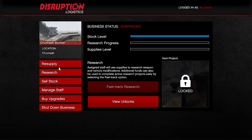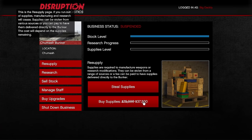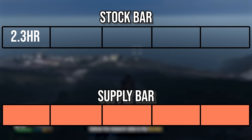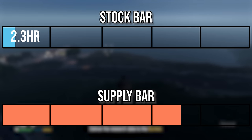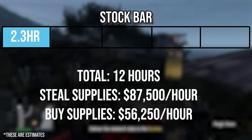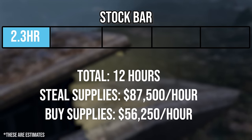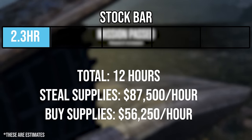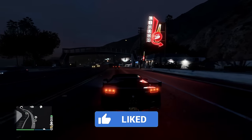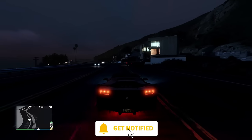It takes about 10 minutes for purchased supplies to be delivered to your bunker. With both the staff and equipment upgrades, it takes 2 hours and 20 minutes for a full supply bar to convert into one fifth of the stock bar, meaning the full stock bar takes about 12 hours total. This is a very passive business, but it adds up when stacked with your other businesses. Buy the equipment and staff upgrades, buy supplies, and sell using the Phantom Wedge mission solo or with friends — that's how you run the bunker profitably.